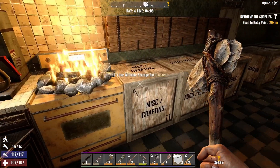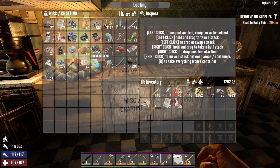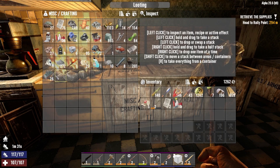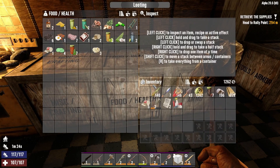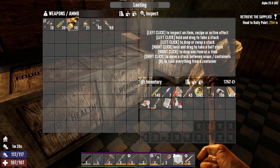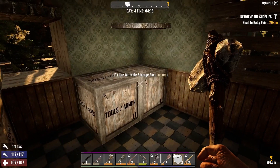Last night I got all these storage boxes laid down — I'm trying to organize a little better. Here's all my miscellaneous crafting stuff. I'd like to sort cement and forge materials separately eventually, but right now it's just miscellaneous crafting. Here's all my food and health, weapons and ammo — mainly horde-based stuff. There's some arrows; I need to make some more. Not much in there. That's tools and armor.